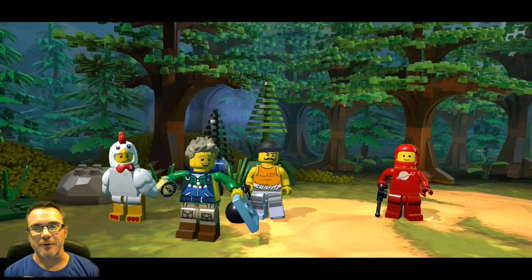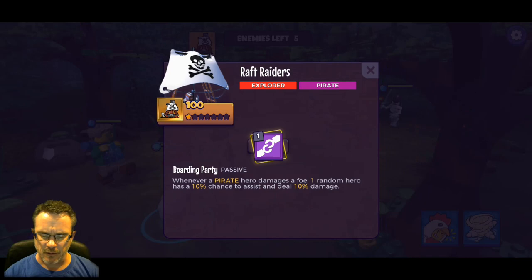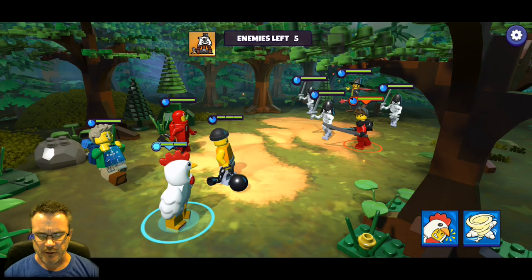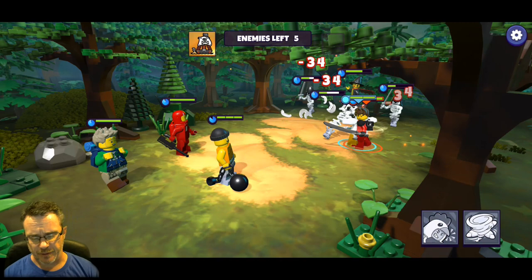Learning the names and what everything's called is always a challenge with a new game. We got a witch here. 'Whenever a pirate hero damages a foe, one random hero has a 10% chance to assist and deal 10 damage.' Do we have a pirate hero? Crook Chuck is not a pirate, nobody here is a pirate.